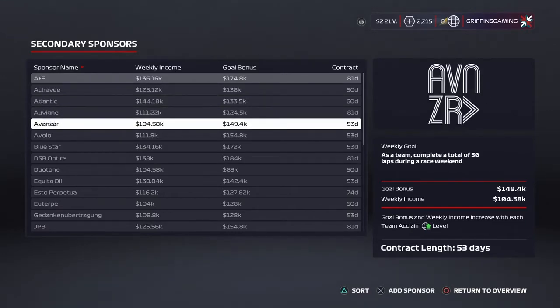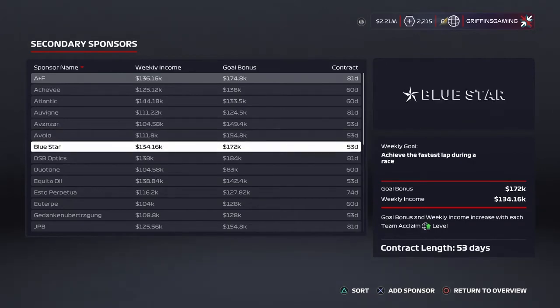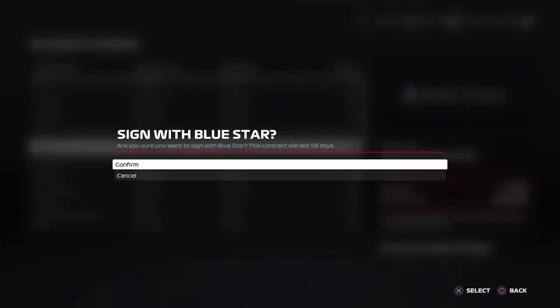Now start your next race weekend and remember your secondary sponsor goals, as that is your main concern for the entire race weekend. My two secondary sponsor goals were to finish higher than position 10 in qualifying — which I took pole position — and then set the fastest lap in the race.